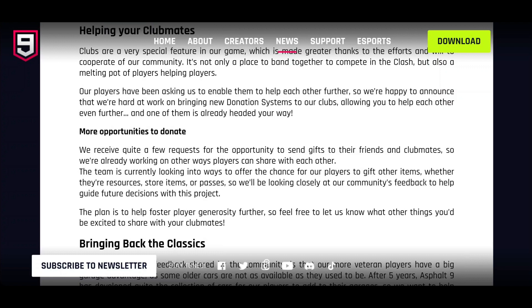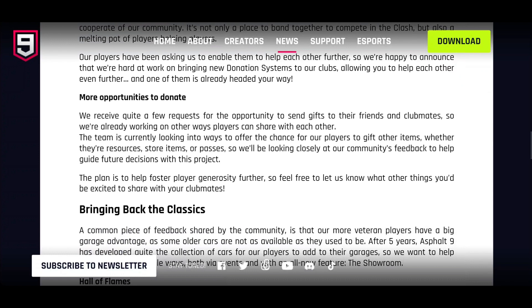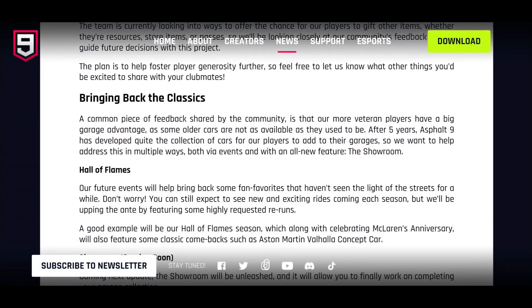More opportunities to donate: the team has received quite a few requests for the ability to send gifts to friends and club mates, so they're working on other ways players can share with each other. The team is currently looking into ways to offer gifting of other items, whether resources, store items, or passes. Passes would be cool — happy to do some giveaways, so get subscribed. They'll be looking at community feedback to guide future decisions on this.